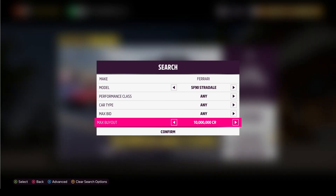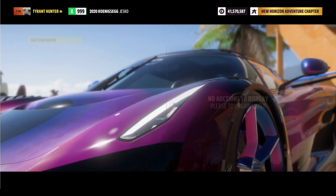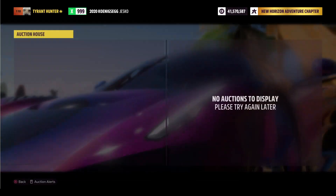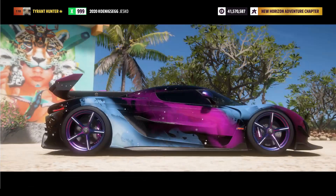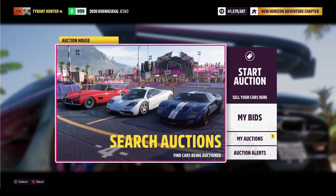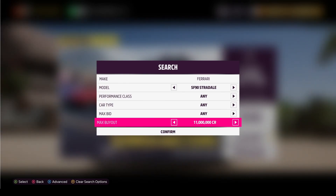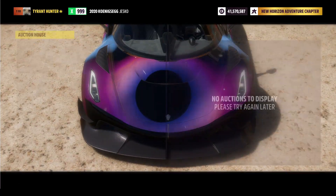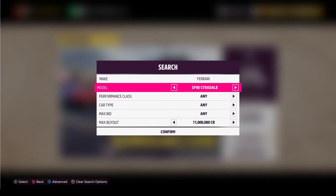So you're going to set the max buyout to 11 million credits and then start sniping. Pretty much just hit B, double tap A, B, double tap A until one comes up. You can actually find them cheaper than 11 million credits, but you don't want to buy them if they're much more expensive than 20 million. So set your max buyout to 11 million credits — most of the time you can probably find them cheaper than that. That is how you're going to snipe this car.